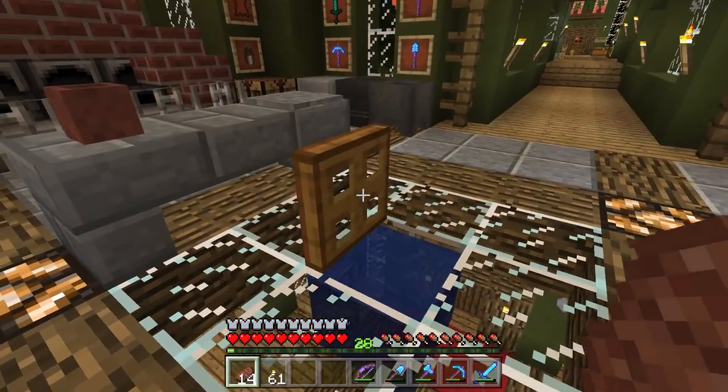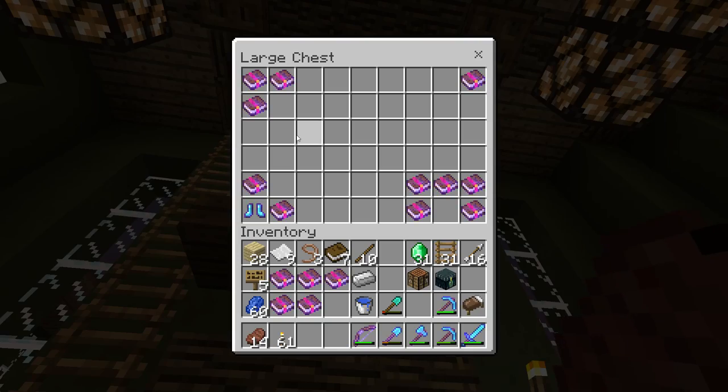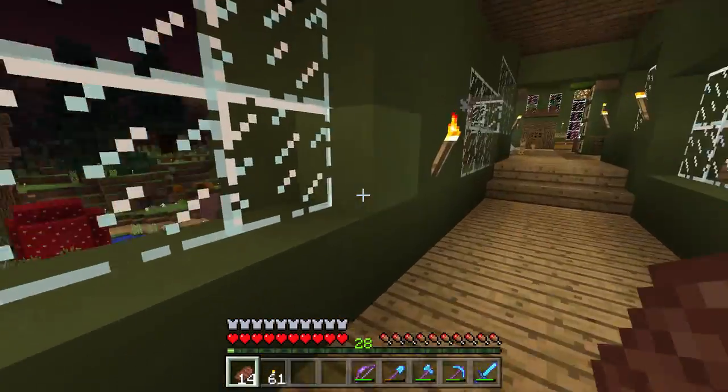All right, the Boots of the Adventure are going to have to be put on hold for a while. I went throughout my whole world, checked every enchanted book I possibly have, and here's the thing: we have Feather Falling 4, Protection 4, and Frost Walker 2 — that's what we want. We also need Unbreaking 3 and Depth Strider 3, and all I could find was a Depth Strider 2 and a Depth Strider 1. I'm going to do some enchanting in between episodes. I wanted to walk on water today but I guess not.